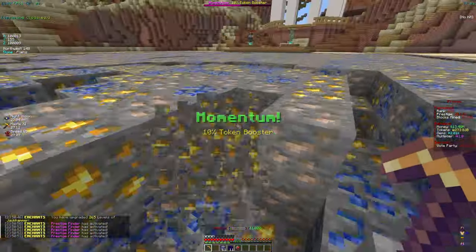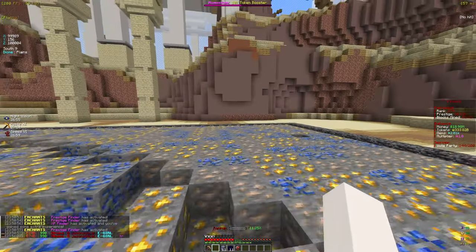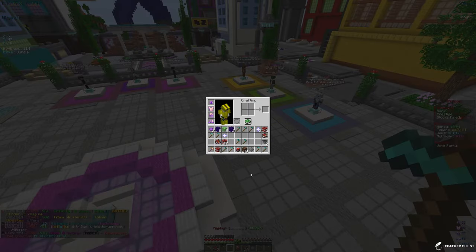265 levels into jackhammer and now we're back down to less than a trillion tokens, but it definitely was worth it — we got a good amount of enchants applied to our pickaxe. Now we have some bronze mystery vaults and some caches that we're gonna open real quick, and from that we got some good stuff — more caches and boxes.